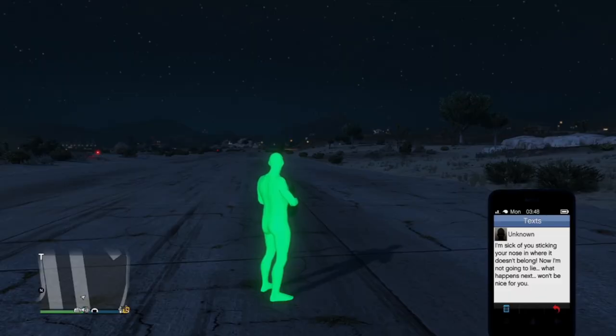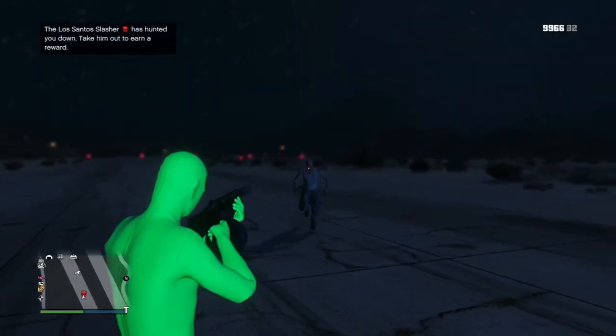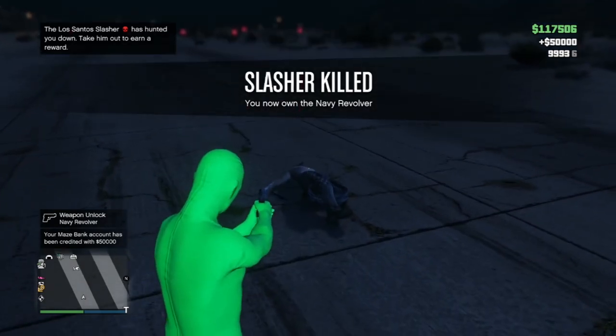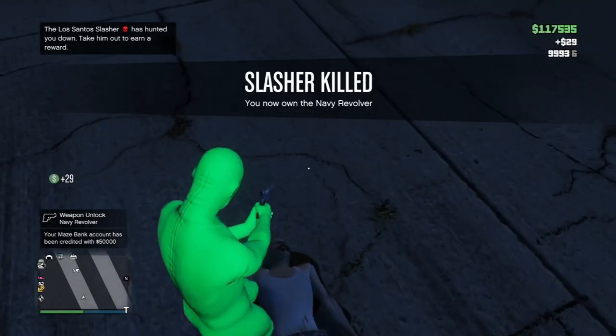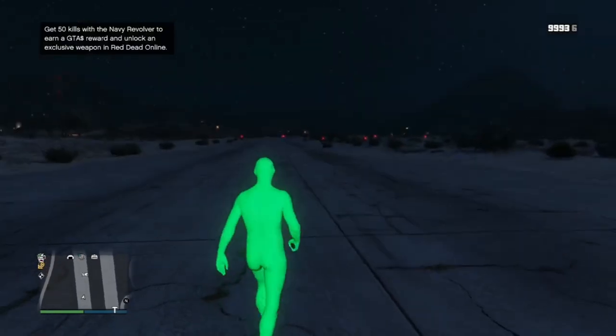Let's go get this money from killing the slasher. After you find the van and investigate all the clues you get an unknown text from some guy. I advise you go straight to the airfield — he'll just come running up to you and you get a quick $50,000 once you kill him.